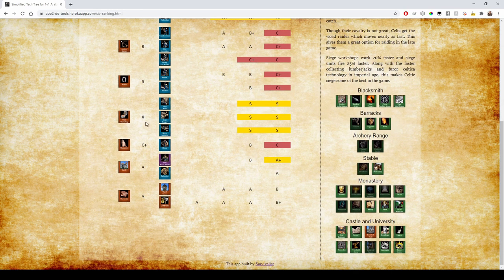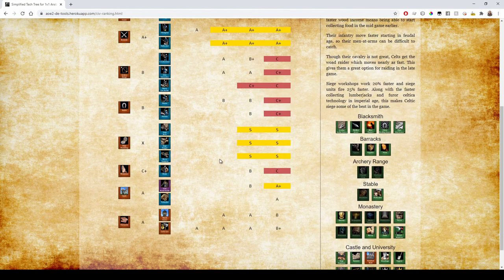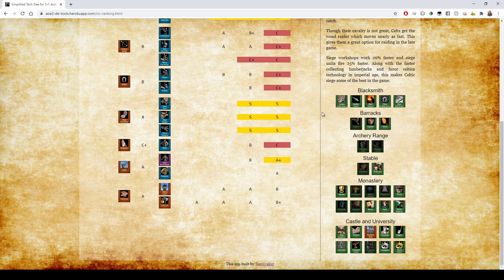Their siege has the mysterious X tier — that's when every single unit in a building is S tier, it goes to X tier. Celts need to build siege. They have fully upgraded siege, siege workshops work 20% faster, siege workshop units fire 25% faster. Their faster lumberjacks also help since siege is pretty wood heavy. They have the Celt-specific tech Furor Celtica which gives siege units a ton more HP. All of these upgrades make it completely worth it to build siege all the time.